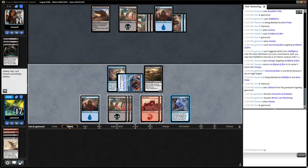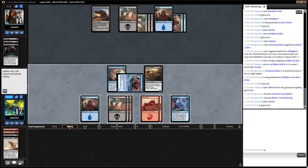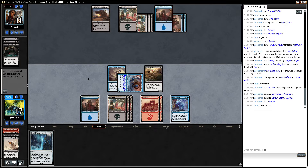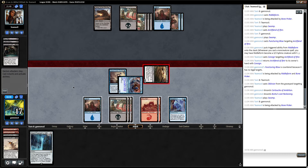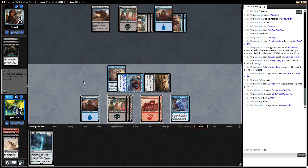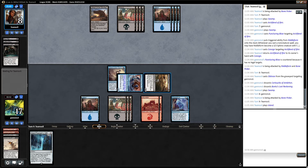I think I will scry on upkeep. If I find a counterspell I want to have it up. I'm at 7. So now we need to find a land. Yeah, my opponent plays Archfiend — he can't even really take this 3. I think that's what they tutored for.